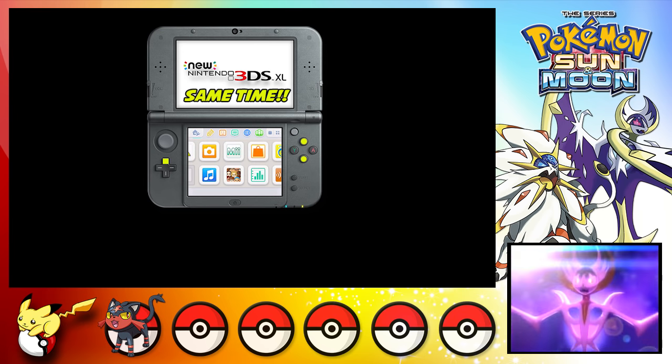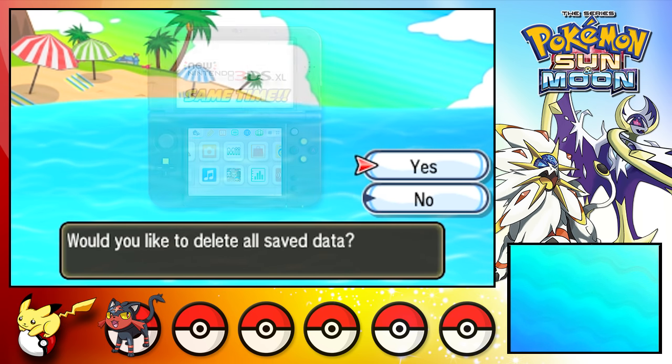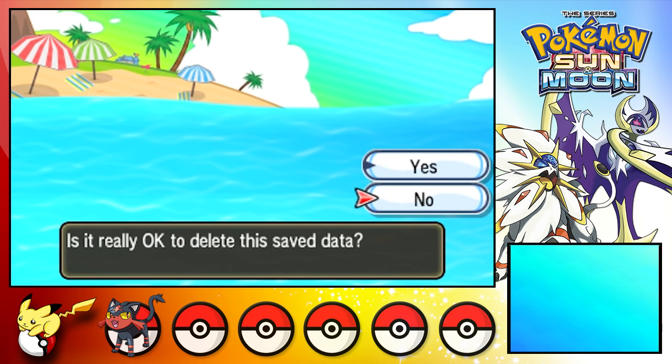Once again, once you get to the legendary screen on the bottom of the 3DS, hit Up, X, and B and confirm twice — and there you go, you should be able to delete your save file.